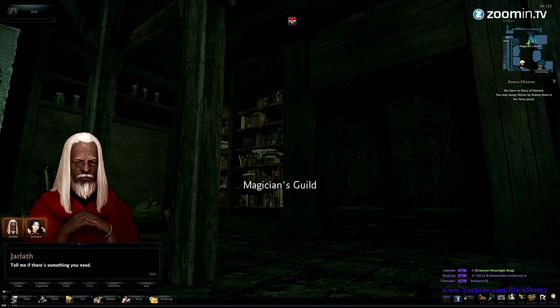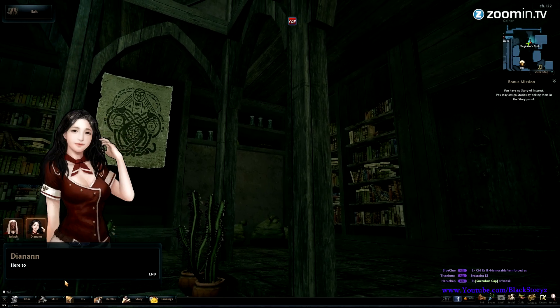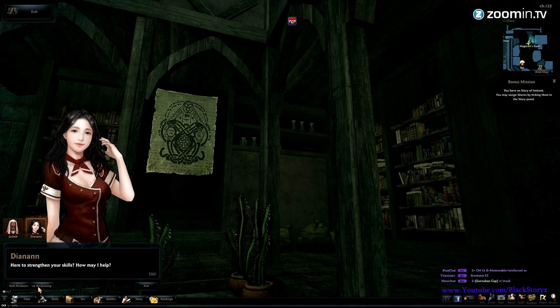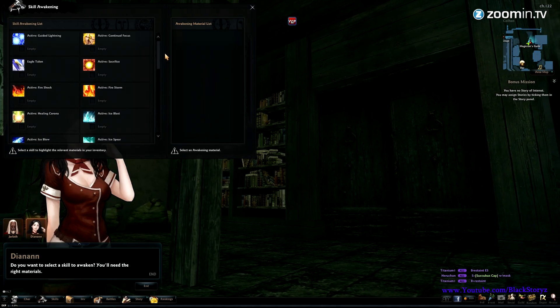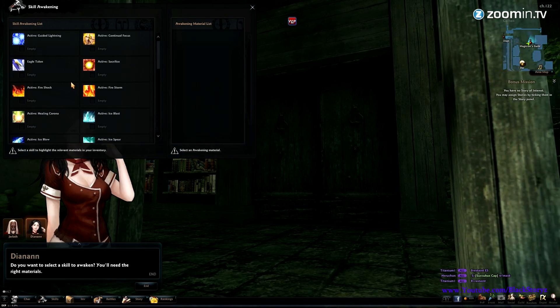You go to Diannon to awaken your skills, along with crafting your gear. So let's go to Skill Awakening. There are two options here: you can awaken your skills or restore your skills. We are going to awaken our skills right now. We only have a few skills — there are attacks for staff and EB.